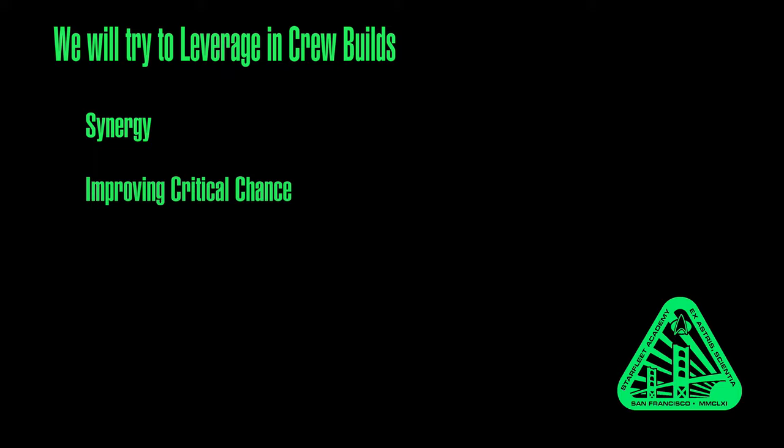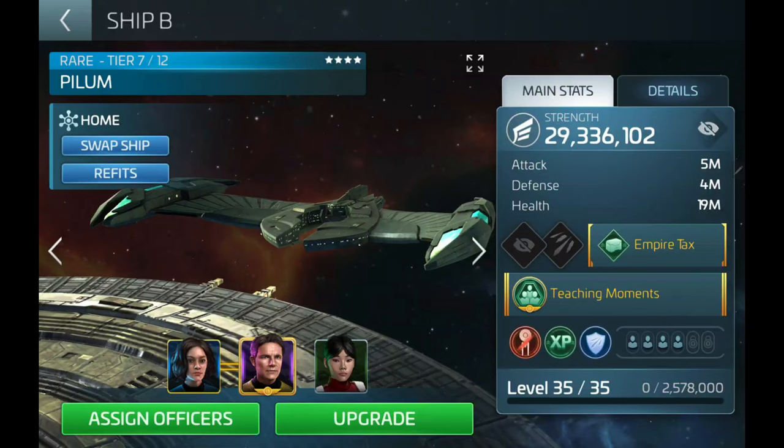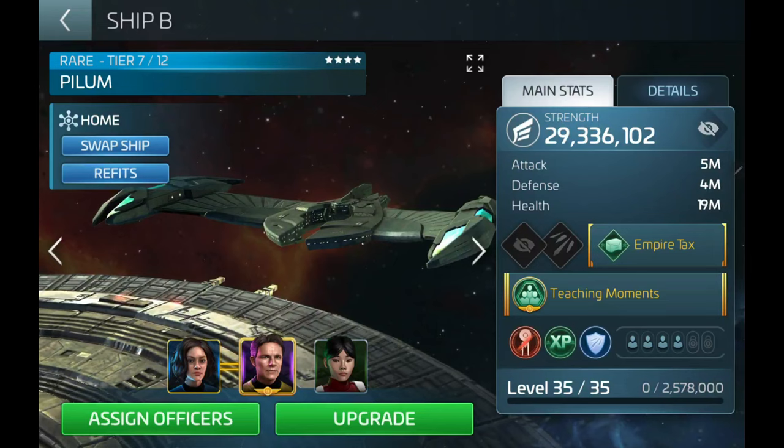In the following recommended crews, we are trying to leverage crew synergy, increase our chances to generate critical hits, maximize critical damage, and mitigate incoming damage. Let's start with our big hitter. This may not be your most powerful ship, but it's the ship that puts out the most damage.